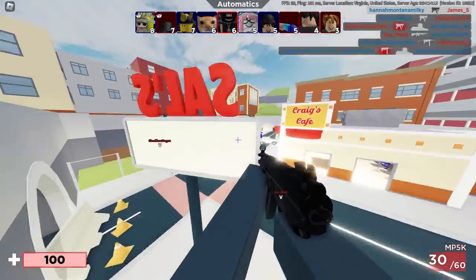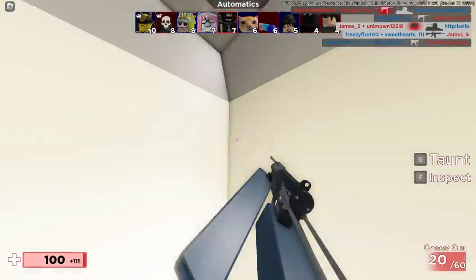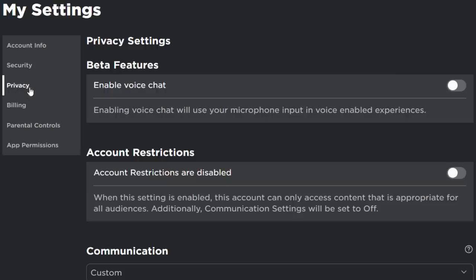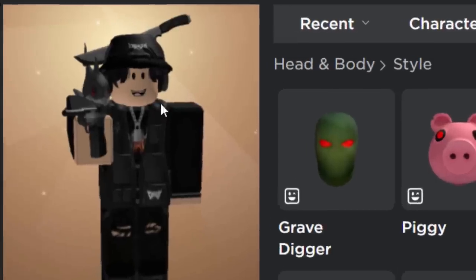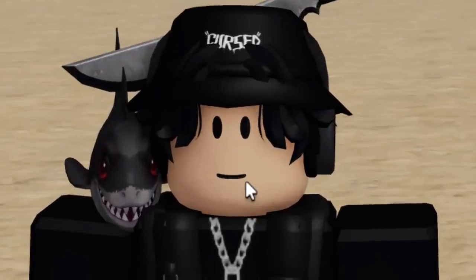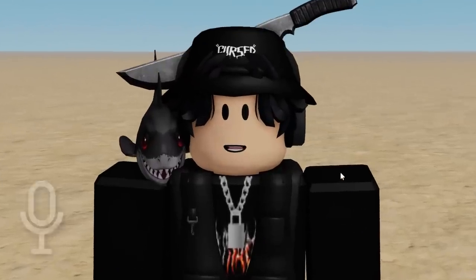So in theory, every Roblox game that breaks animations should have the new voice chat plus animated faces updates. If you want to try this for yourself, from your profile just go over to your settings. Many of you might have voice chat turned on already — for me I don't. So if you go into privacy and enable voice chat, just agree and enable it — it should now be working in certain games. There is one thing you have to select though: you must go into style and select one of these animated faces. Stevie Standard is my favorite one because it's really basic. And there you go — it's now on my avatar. When I turn this on and talk through my microphone, my avatar's face should move. You can see my avatar's face is moving when I'm talking through my microphone. That is actually very cool.